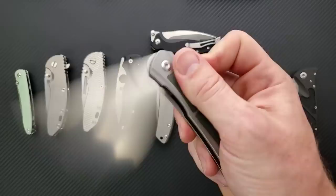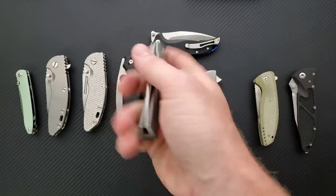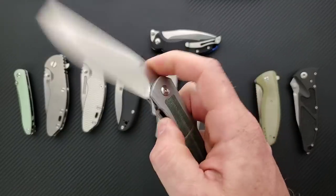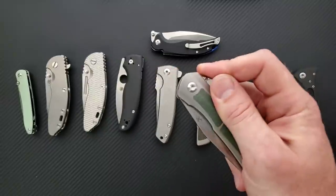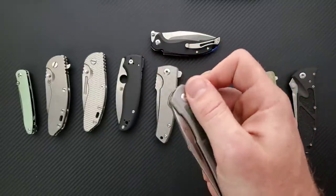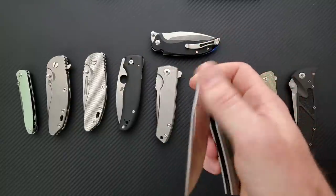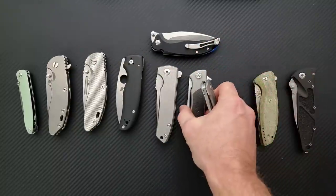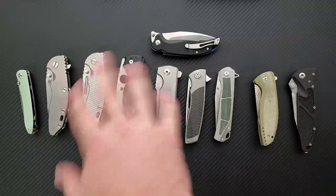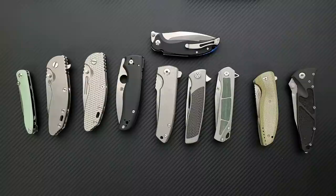Another great example of one that's got a pretty good detent — the Concept Sprite is really good. A little bit less smooth inside the pivot than some of these other ones. The flipper tab is shaped correctly. But there's a point where if I get it exactly right, there is an amount of force I can apply that makes it not quite want to deploy perfectly — you almost have to pinch it. What's causing that is probably just a little bit of tightness in the pivot versus some of these other knives, but the detent itself is very good.